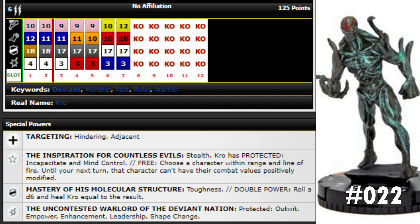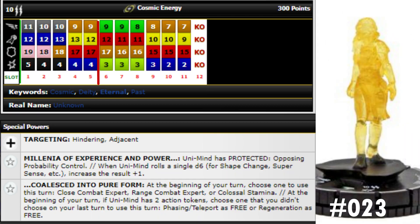He starts off with a damage power giving him protected outwit, power enhancement, leadership, and shape change — four of the best damage powers together. He's got deviant, monster, past, ruler, and warrior keywords, so I could see playing him on a monster team. I do wish he had running shot instead of sidestep — he's a little slow getting into action. But he can do a lot of damage, support your team, and basically regen himself back to top click, so overall he's pretty cool.